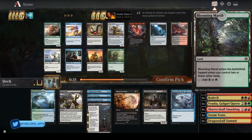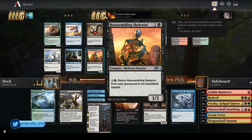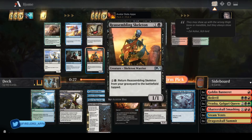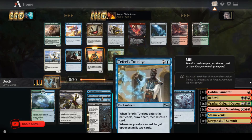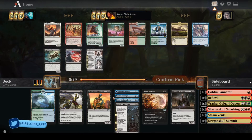There's a Temple and Blooming Marsh — both lands I wouldn't mind. I'm going to take Reassembling Skeleton because it's great for Blood for Bones. It lets me get on the board early and just lets me keep recurring things. It's a great card to discard to Thirst for Knowledge or Teferi's Tutelage, and it just comes back to the battlefield right away.